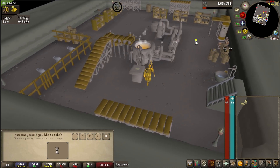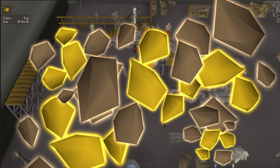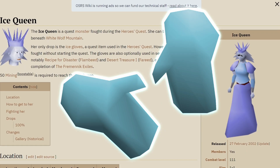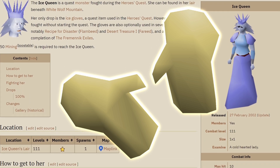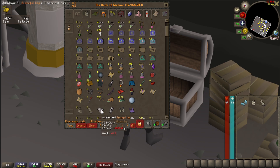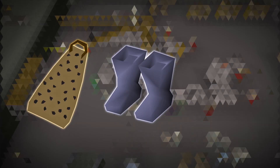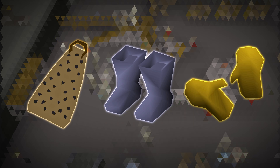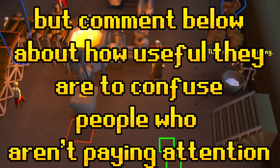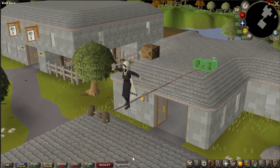Now let's talk about what items you need. First and foremost, you need a lot of gold ore. Aside from that, you're going to need ice gloves — which you get from killing the Ice Queen — and goldsmithing gauntlets, which you get as a reward from the Family Crest quest. Weight-reducing items will also be massive here: if you have the graceful outfit, use it; if not, there are other options like boots of lightness, spottier cape, and penance gloves. If you're only going to 70 smithing for Song of the Elves or Dragonslayer 2, it's not too bad without weight-reducing items, but if you plan to be here a while, grinding out the graceful set is recommended.